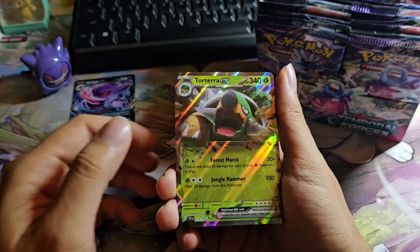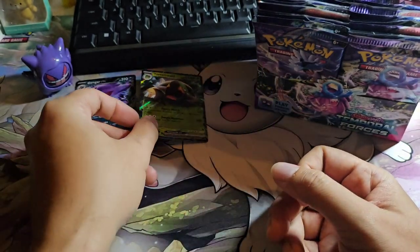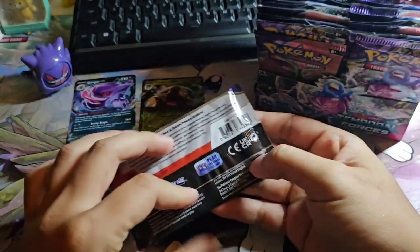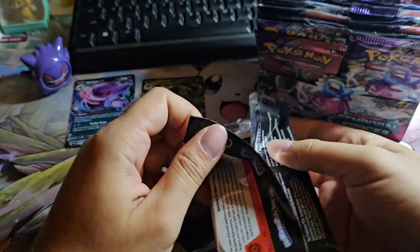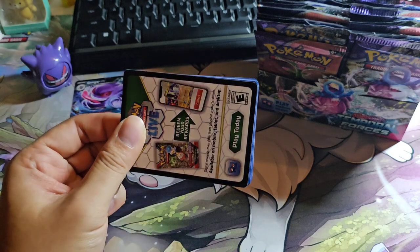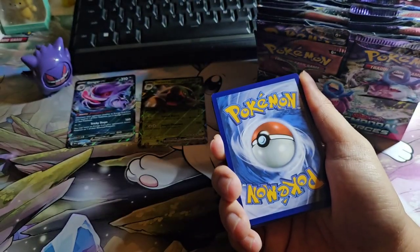Do we have a Feraligatr? Oh — Torterra EX! This is our second EX. Okay, I'm just gonna keep this to one side. I'm just jumping around between left and right — I did not follow any left-side-right-side order, keeping it random.